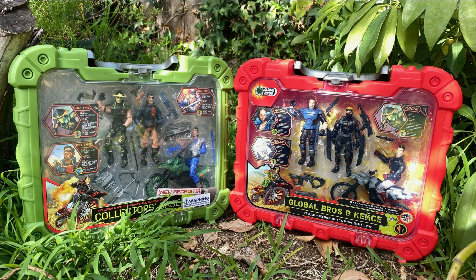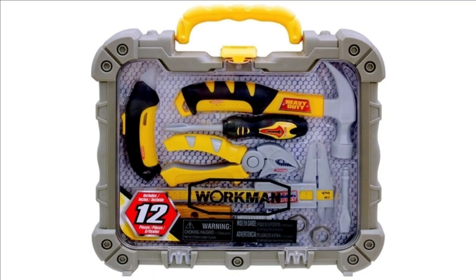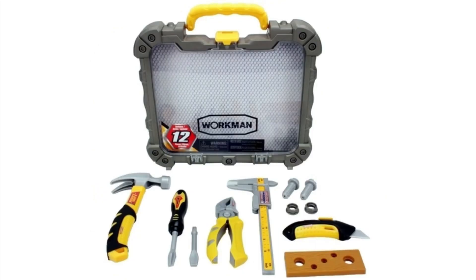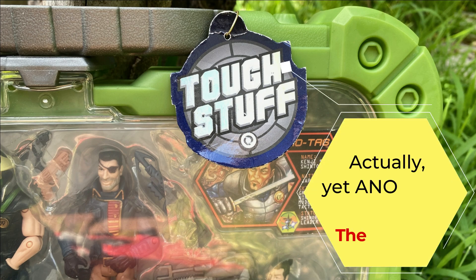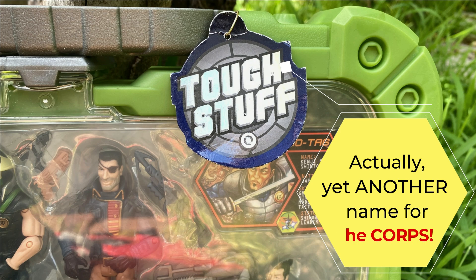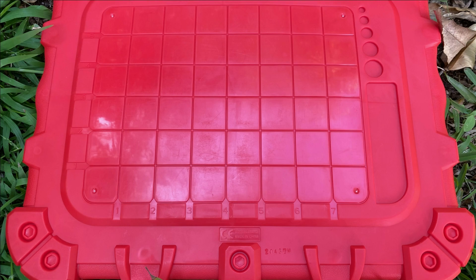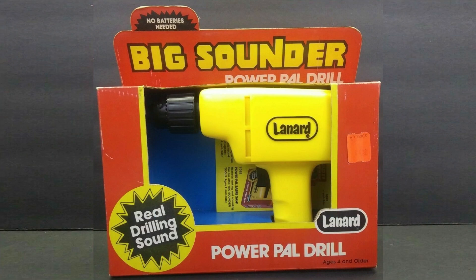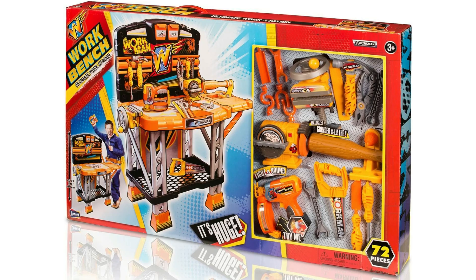Now why are these cases so strange? Well, these cases are recycled from Lenard's tool toy line — specifically, the Lenard Workman's Tool Case. This is probably why my case comes with a label that says 'Tough Stuff.' This also explains the numbers and grid on the back of the case. Lenard Toys began with Tool Toys, and Mr. Lenard still loves his Tool Toys to this day.